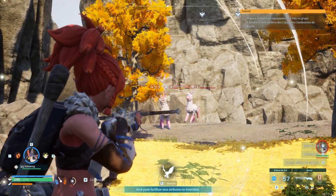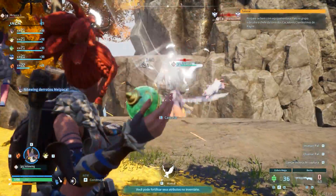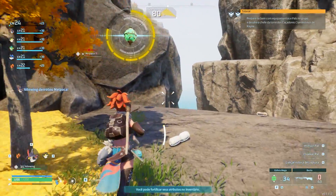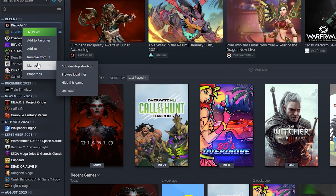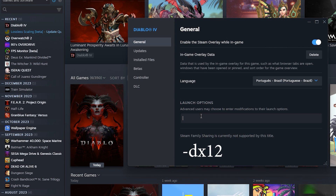The first step that needs to be done is to make the game run on DirectX 12, as it normally operates on DirectX 11. On Steam, this process is easy to accomplish. I don't have the game here because I'm playing on Game Pass, but I demonstrated it in another game. Just go to your library, right-click on the game, and choose the Properties option. In the Launch Options box, type hyphen DX12 as shown on the screen. After that, simply close the window.